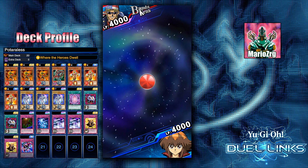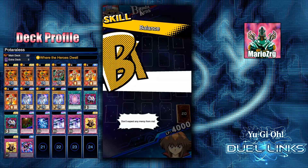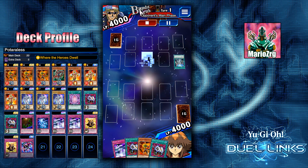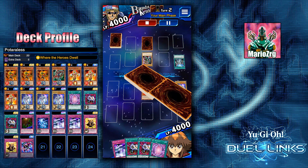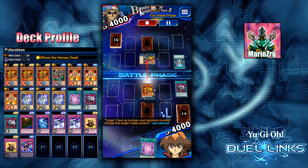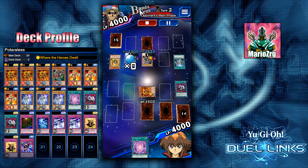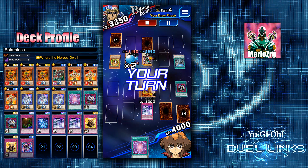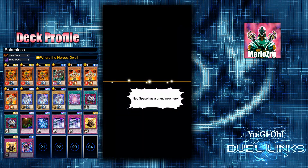We're going up against Bandit Keith and this person was running a deck I'm very familiar with — not exactly the way I run it, but very close. He's running Legendary Ocean with Giga Gaga. One of the decks I built with the help of my viewers during the YouTube stream. I go ahead and activate the Enemy Controller because I have another one, wanting to trigger the back row. He did have the Creeping Darkness, and he goes for the Crystal Core. I have the Mirror Wall though.